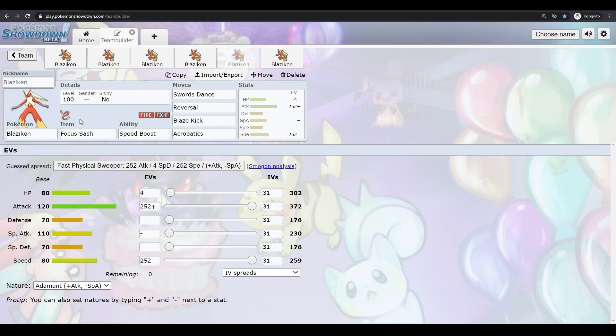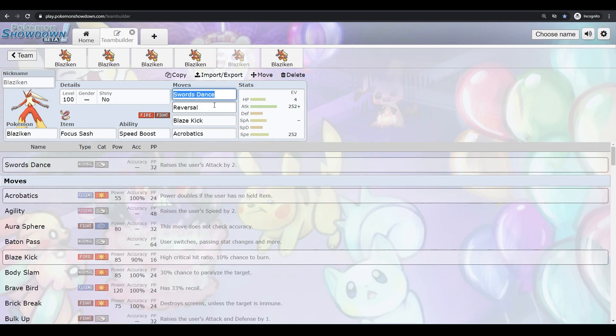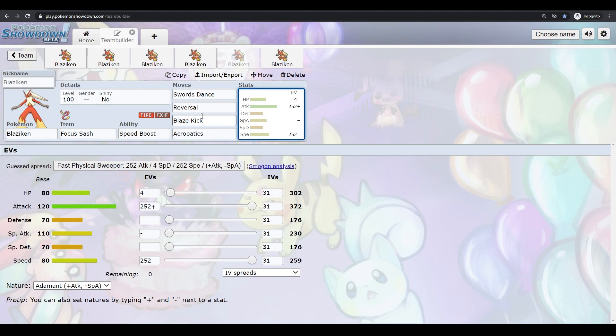Playing with this Blaziken, you come in on something set up like a Shell Smash Polteageist or something like that, use Swords Dance, take a hit down to 1 HP. You now have +2 with a 250 base power Reversal, a 110 base power Acrobatics, and an 85 base power STAB Blaze Kick with a high crit ratio. Pretty much with this set, you have +2 on your 120 base Attack and you'll just do a ton of damage and shred whatever comes in.